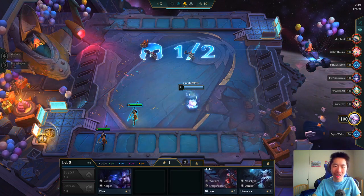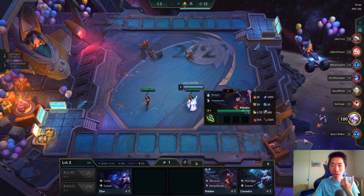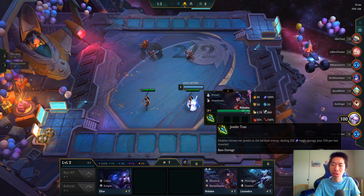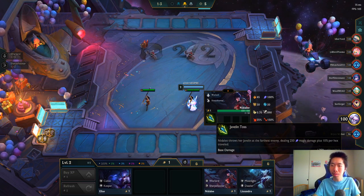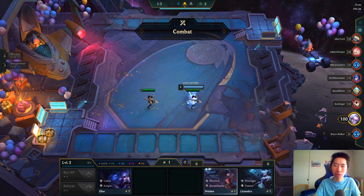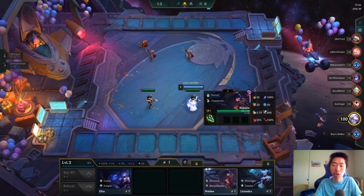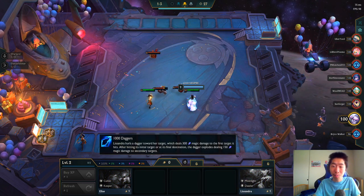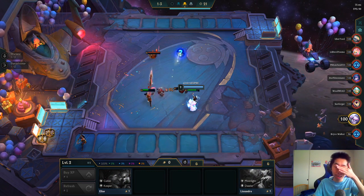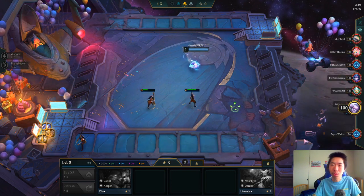I think we're going Warlords. Set 4 feels a lot like when Set 1 just came back, which is really cool, and a lot of units are pretty much reworked. Nidalee throws a javelin at the farthest enemy dealing magic damage — she actually prefers to be at max range with four hex range, plus more damage for hex travel. Elise is back, Lissandra is back. Lissandra hurls a dagger.